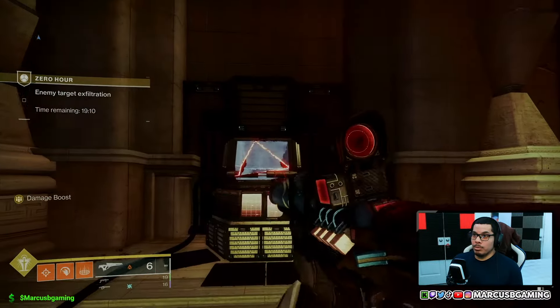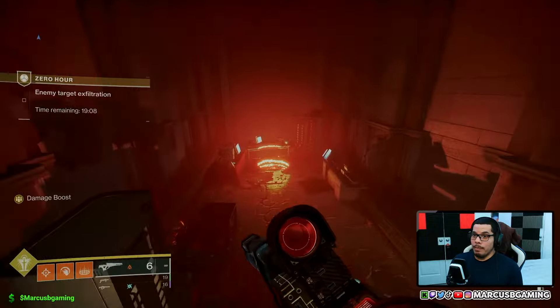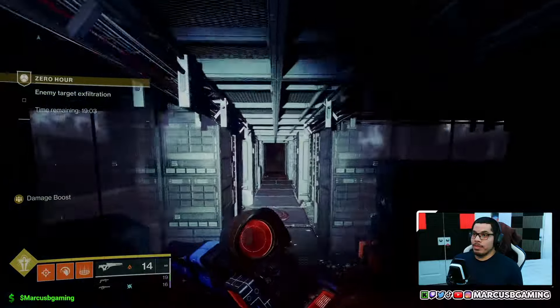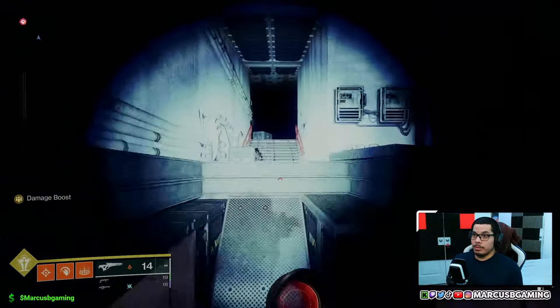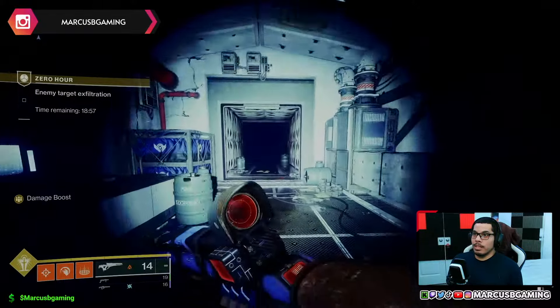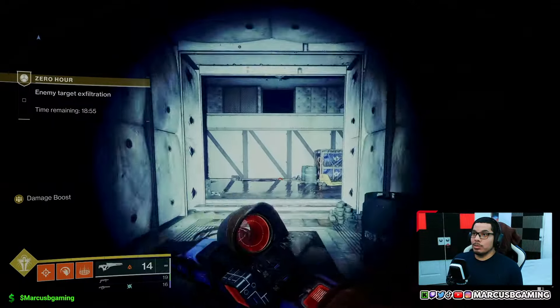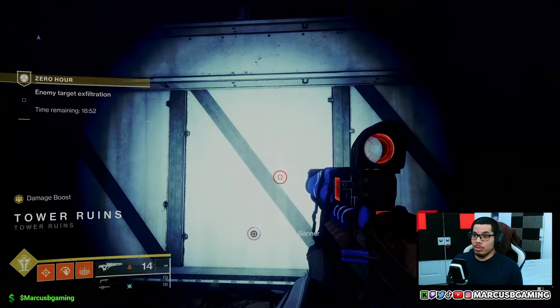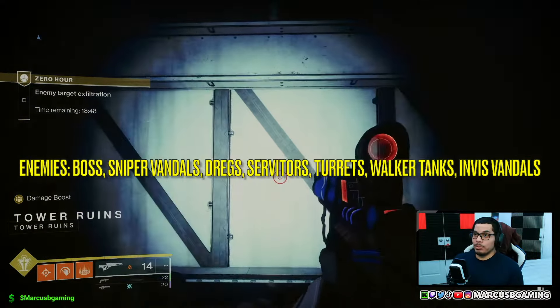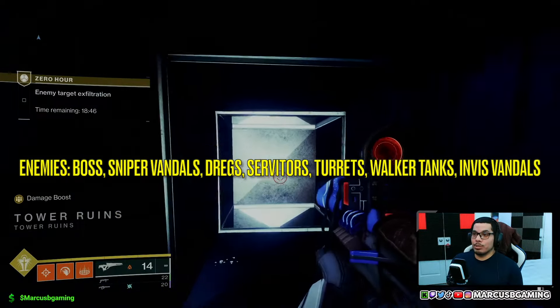Once you see the box where Outbreak Perfected is, go to your right and drop down the bright glowing hole. There's only one way to go from here — up the steps, and then once you get to this open area at the bottom, you can do a rally banner. Guess what? It's boss room time — this is when it's going to get crazy.